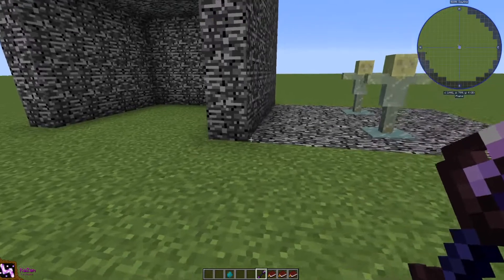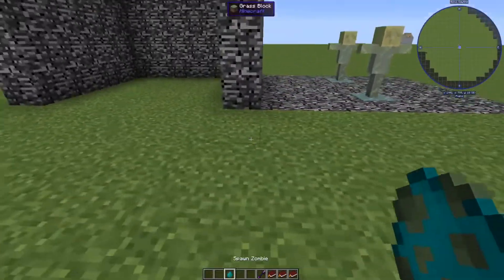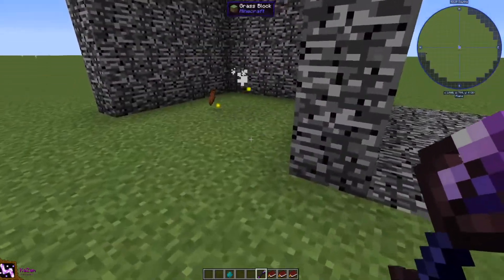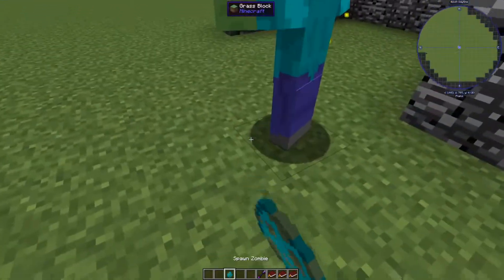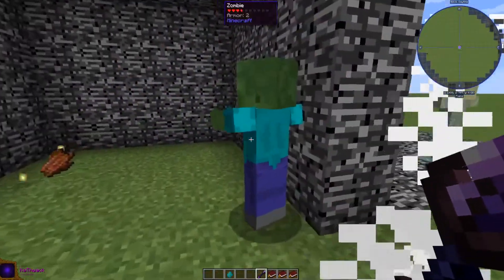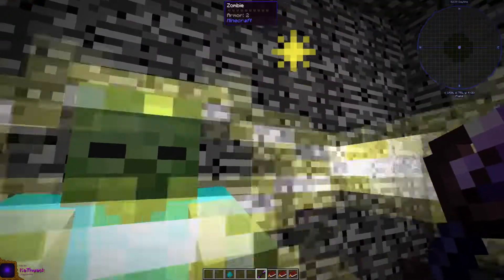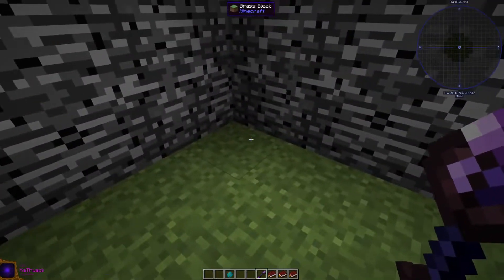Next we have the necromancer spells. The first shoots a beam that deals a lot of damage — these necromancer spells are great for killing. The next spell is cool because it has a 20% chance that mobs near you will just instantly die, no matter how strong the mob is.